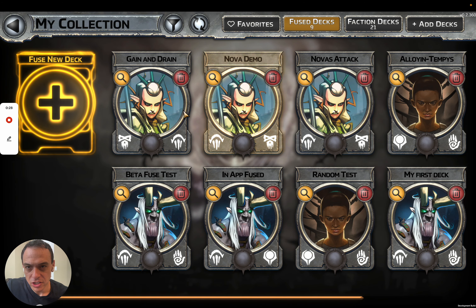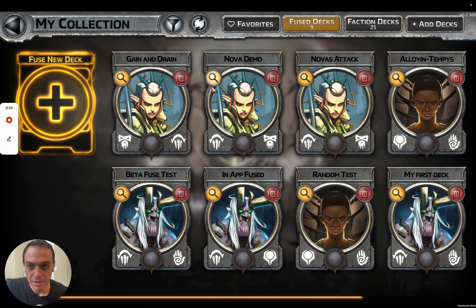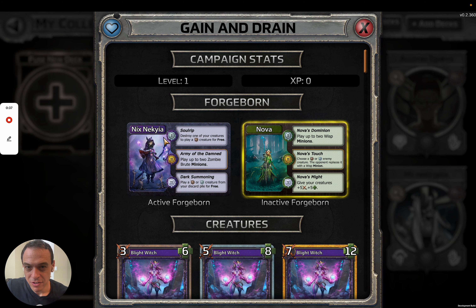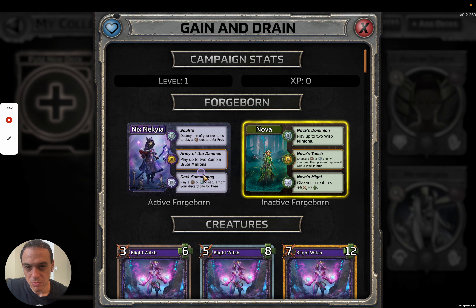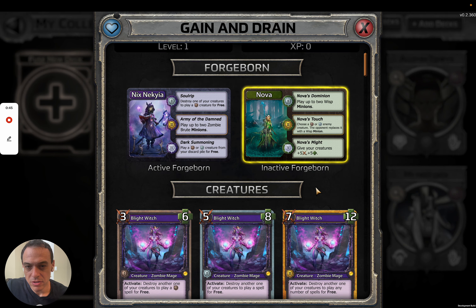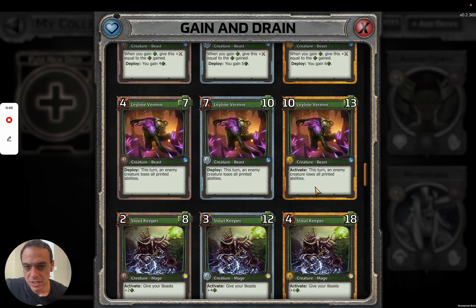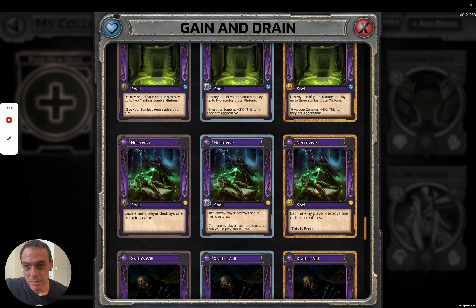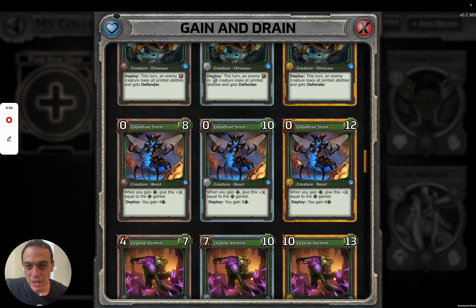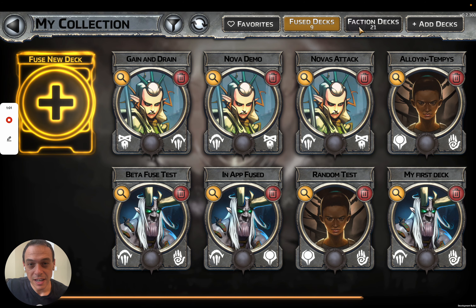First, we have our collection screen. Here you can see all the Fuse decks that I have made — decks that I have built in my account. One of my favorites is Gain and Drain, the one I play the most often. You can see I picked which of my Forgeborn I'm using, and you can actually switch the Forgeborn as you go forward. It shows you all of the creatures and all the level of cards that are in the deck. This deck is all about gaining life, draining some from the opponent, and slowly whittling them away — really built around Glowhive Sirens. It's a really fun deck that I love to play.